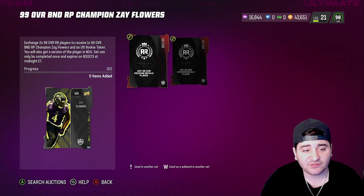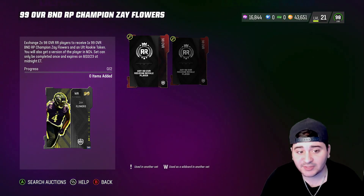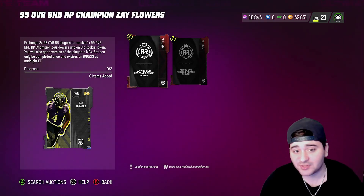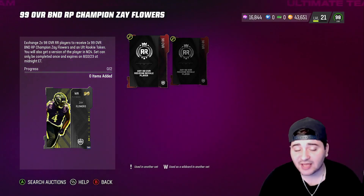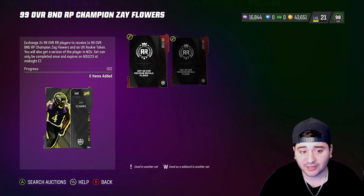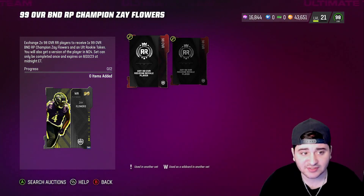You get the 99 BND Zay Flowers and also an Adult Rookie token. You'll also get this player version in MUT 24 — we don't know exactly how it's going to work yet. It could be an 86 overall that consistently upgrades throughout the year, or it could be like this year where they just give an 86 overall that's auctionable or BND depending on what you choose. Personally I'd want upgradeable players throughout the year, but we'll have to wait and see.